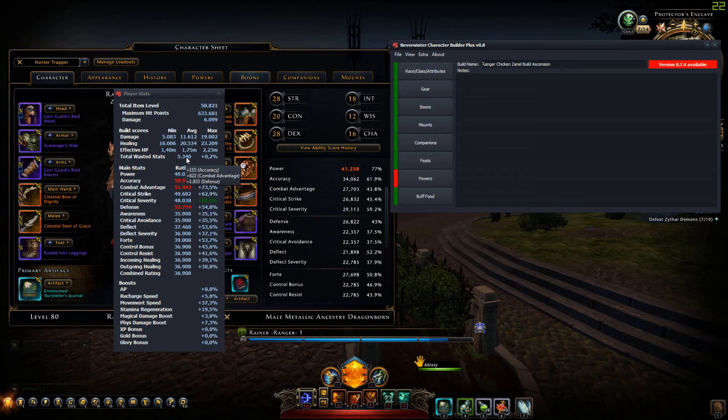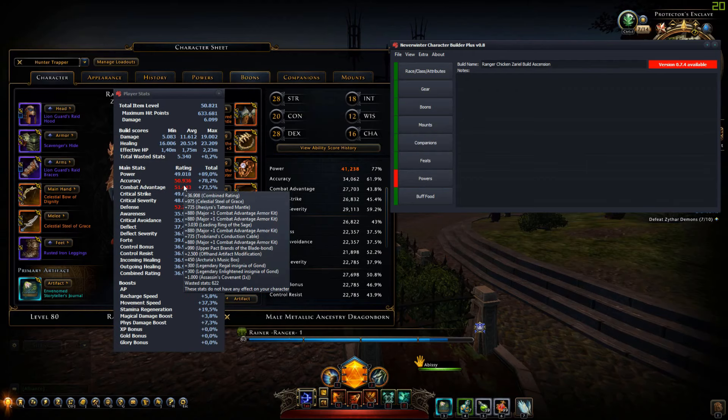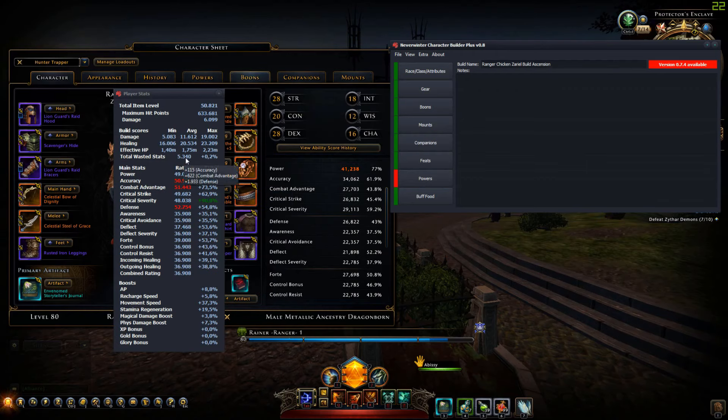Actually wait — this total doesn't add up to 5,340. Something looks doubled here... yeah, this value appears doubled. I need to look into that. Before releasing I'll make sure this is not doubled anymore — that's weird. It's only added once in the source. Also, for your percentage ratings, how much is wasted is shown here as well — 0.2% for critical severity, which matches.